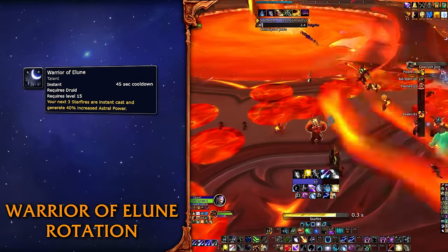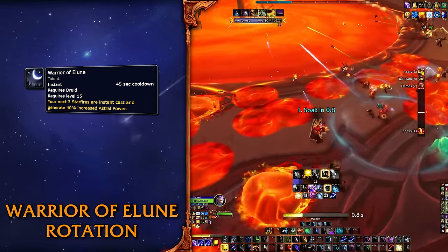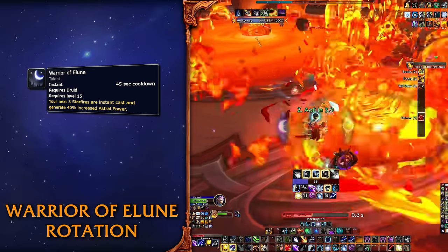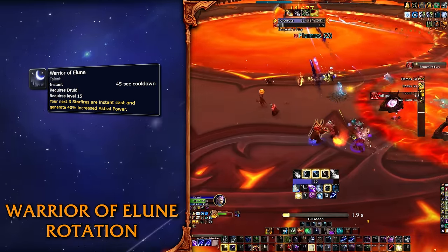The instant Starfires are not a DPS gain in single target if you just cast them randomly. They are good to get into Solar Eclipse or if you have to move and refreshing Moonfire and Sunfire does not make a big difference. Don't overthink it — just use Warrior of Elune to get a quicker Solar Eclipse and you are good to go.